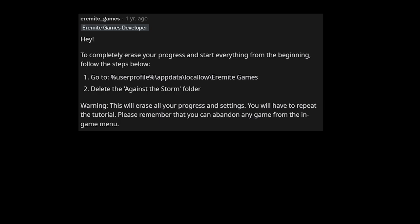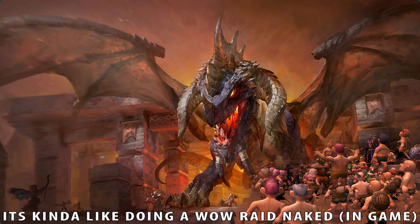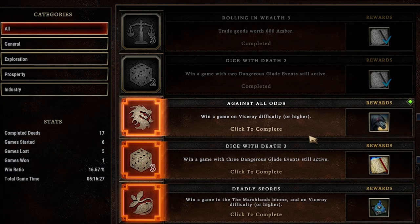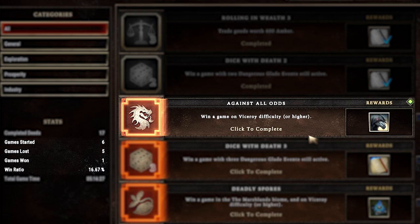I thought a fun challenge would be to start over at level 1 and attempt viceroy difficulty, which is the hardest one you have access to. Until later you can unlock an even harder difficulty. This challenge is very hard because you don't have access to a lot of buildings you'll later unlock by playing. Though I did finally complete it, what I didn't realize was the game actually tracks your win rate. I restarted the game five times until I got a pretty optimal start, and then I was finally able to beat the viceroy difficulty.